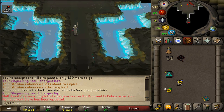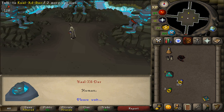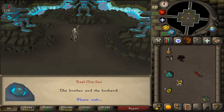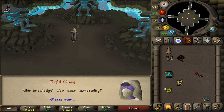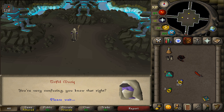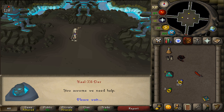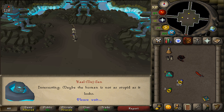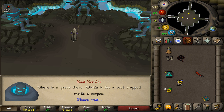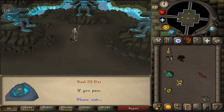Next, go north and you'll find three NPCs. Talk to the eastern one and just keep pressing the spacebar. After this long conversation, we will need to do them a favor before they will do you a favor. After this conversation is over, run all the way back to the fairy ring of CIR, or just use your Battlefront teleport.